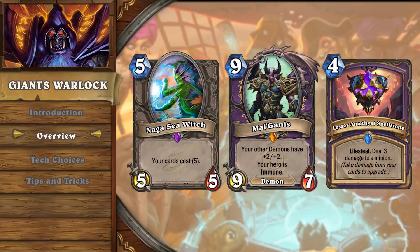With the Giants package, the big demon package, and traditional Kobolds and Catacombs control Warlock cards, you have a deck which has reached a critical mass of things that can cheat out big cards on turns as early as four or five, which has been tearing the meta apart.